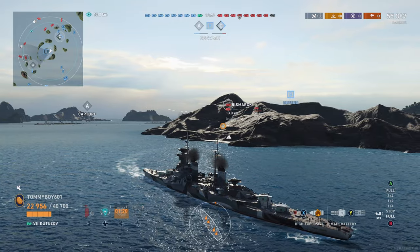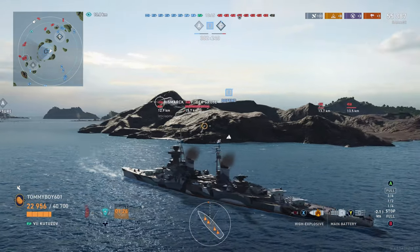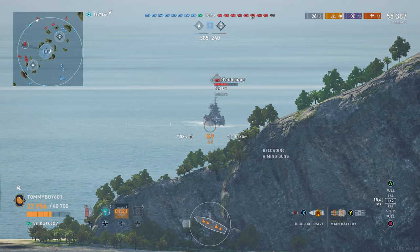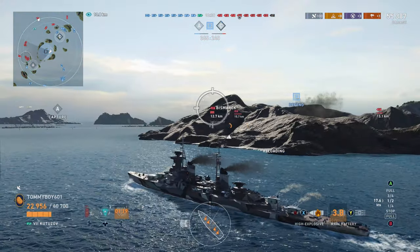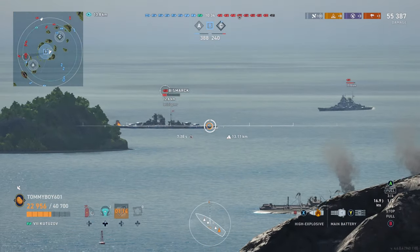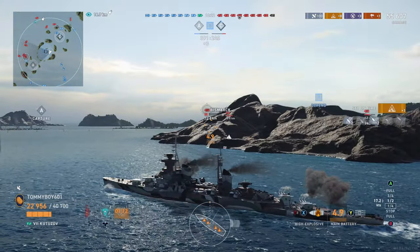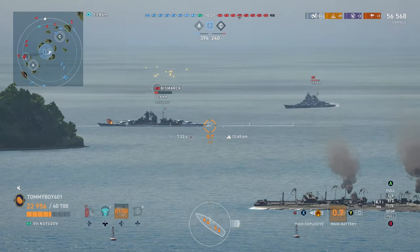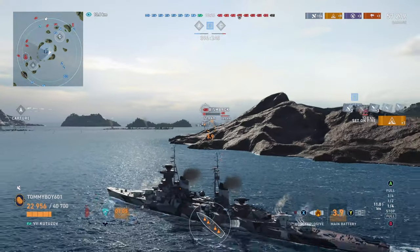It does look like our friends over in A are the ones who need the support. Looking at the mini-map, we really only have two assets over there anymore — looks like the carrier is kind of over there, and we have a cruiser and a battleship. So it does look like they need the help the most. We have this relatively weak Bismarck, so we're going to try to pie out this corner.